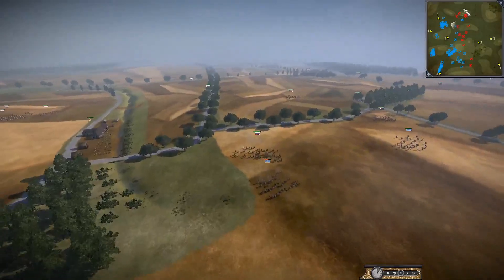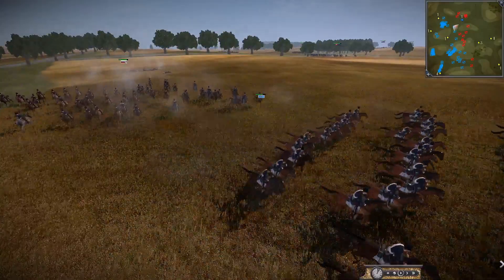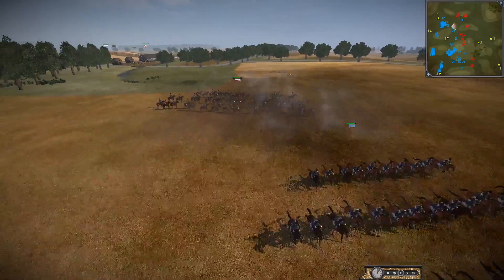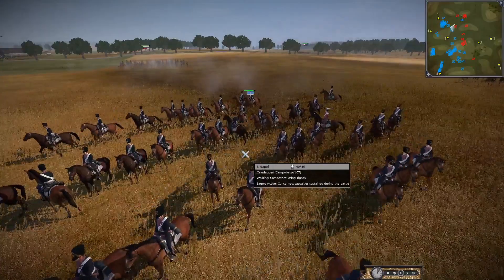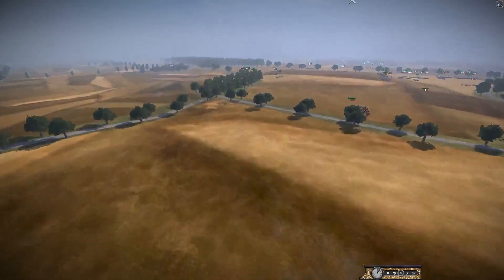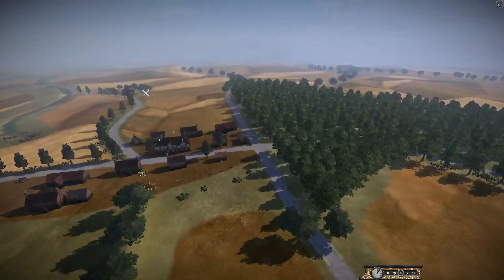We've got cavalry charging already — the Helder Expedition has a Russian cavalry unit chasing down some Neapolitan cavalry. I kept saying Nepalese — it's Neapolitan, which I'm just going to call Italian cavalry. We've also got Sardinia here, which is a pretty new faction. Oh my gosh, we've got the British here as well — they've got some Congreve rockets somewhere.